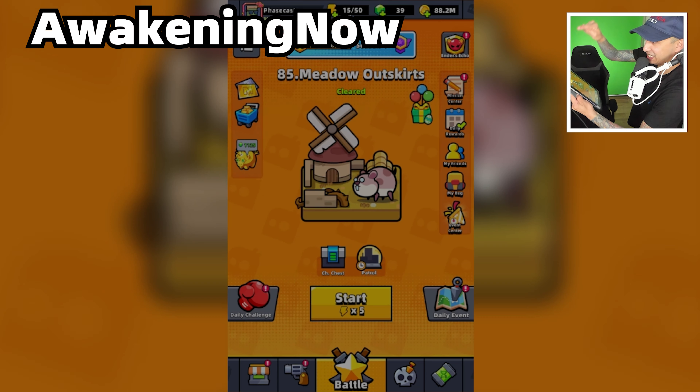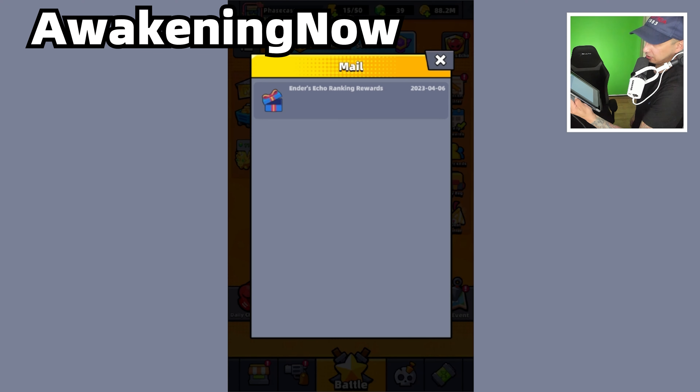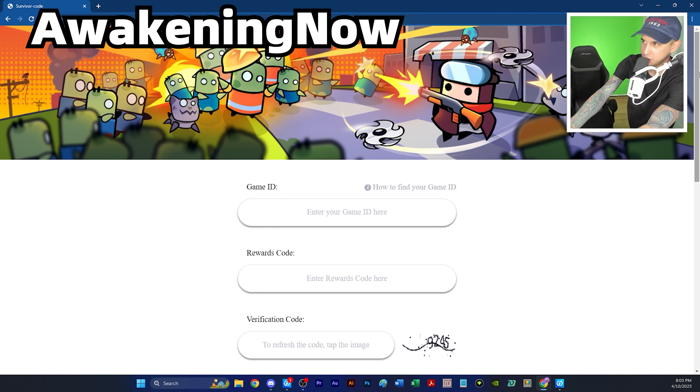Once you have completed these steps, hit the Redeem button. If you have completed them successfully, the rewards will be sent to your in-game mailbox, so head to the game and open your mail.